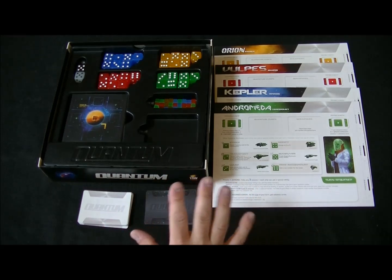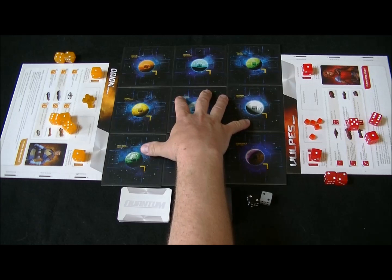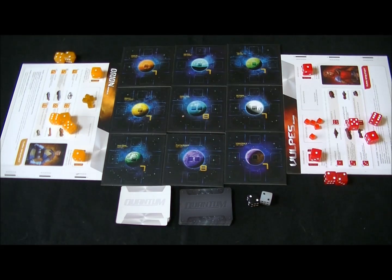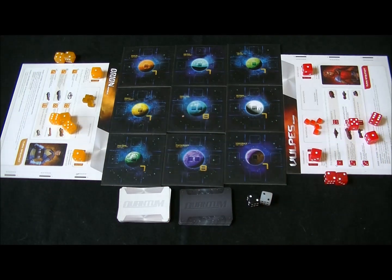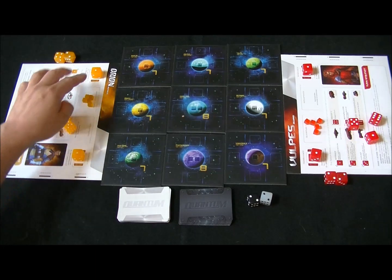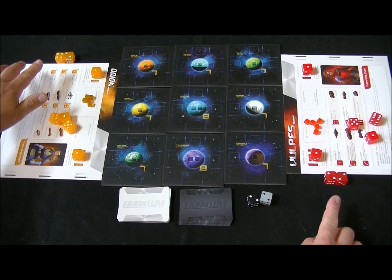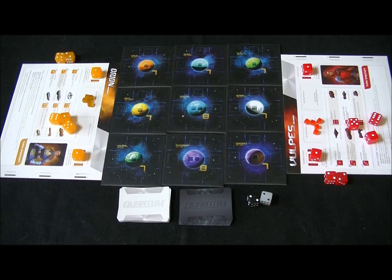Now that we've gone over the components, let me get this game set up and show you how to play. I have the basic map configuration for a two-player game set up here, with map tiles valued at seven all the way around and two that are eight. That determines the strength of these planets for placing quantum cubes. I took five quantum cubes and placed them in the appropriate space on each of the two command sheets, then placed one die at value one for research and one for dominance on both sheets. I also took two dice and placed them off to the side as reserve ships that cannot be used unless a special ability allows them out. This leaves each player with three dice in hand.